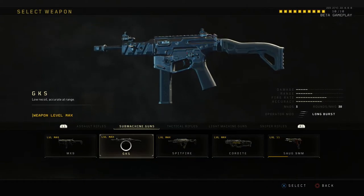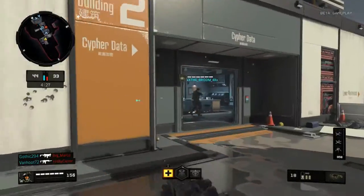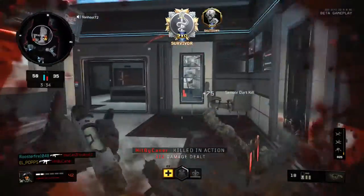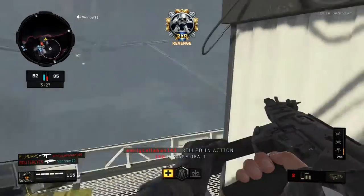The next weapon is the GK5. The GK5's Operator Mod is the Long Burst, which is basically a four-round burst. Personally, I don't think the burst does anything different — it feels like an automatic anyways. But I think they added the burst so you can get some long-range shots when you're using it. And it still feels like a really good gun anyways.